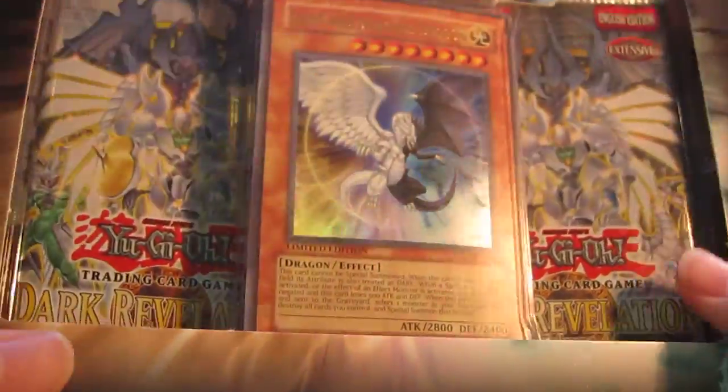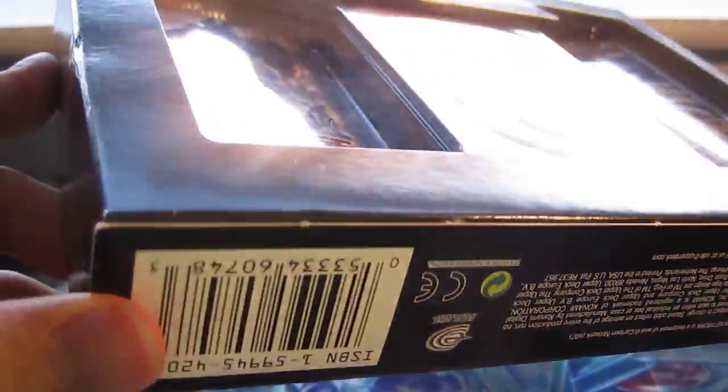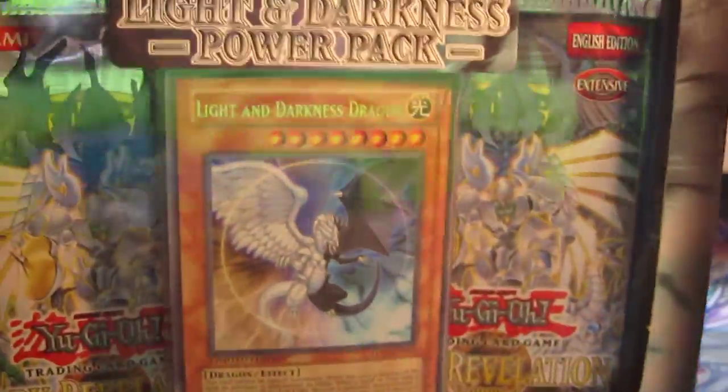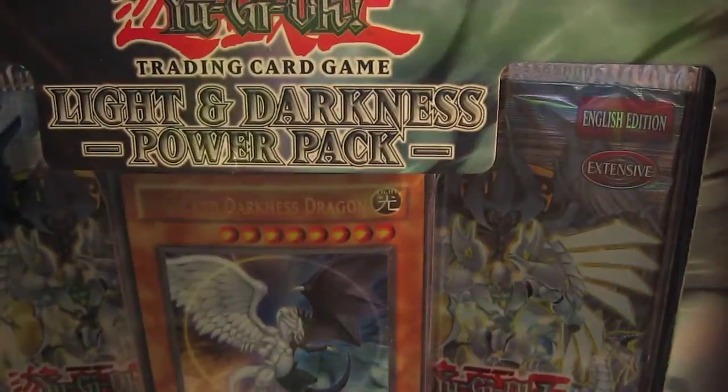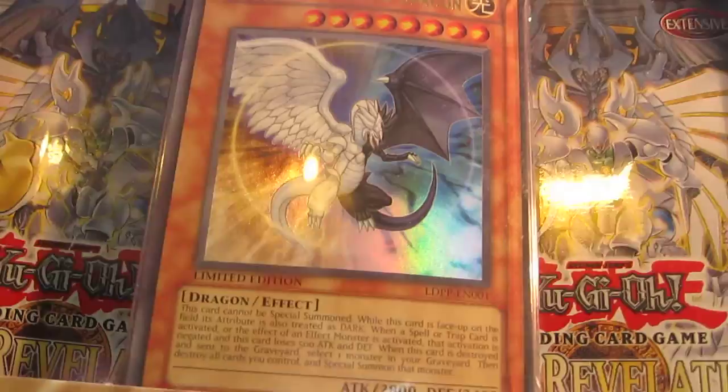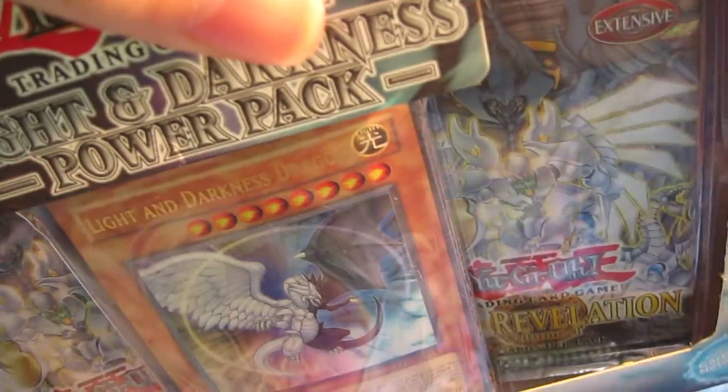Hey guys, it's CC101 here, and I've got another Light and Darkness Power Pack. I figured that since I got pretty good pulls in the last one, I might as well get another one. And also to get the Light and Darkness Dragon — that looks quite cool.